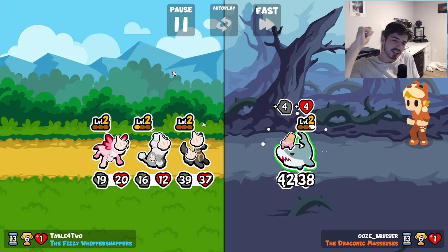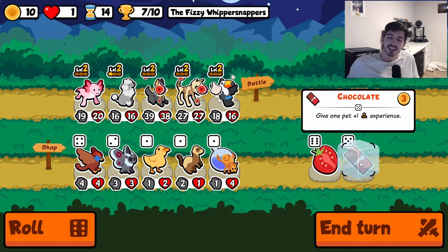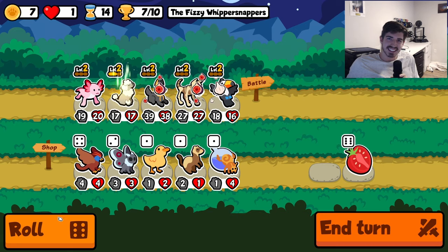You can throw a whale in there too, get a little extra value, but make sure your Anubis is higher attack than your whale is. But it should be a fun one. Let's jump right in.